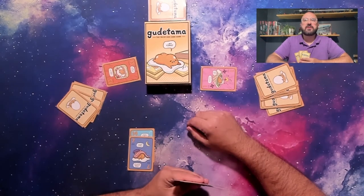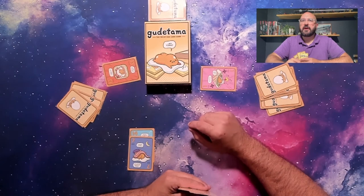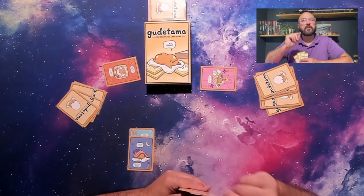In the case of a tie, all tied players will play an additional round to determine the winner. Keep eliminating a player every round until there is one clear winner of the game.